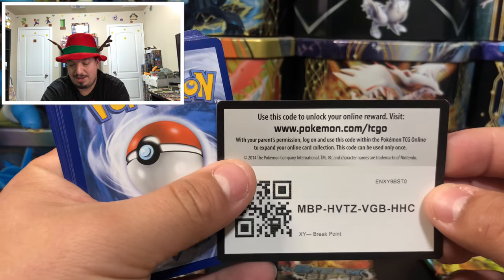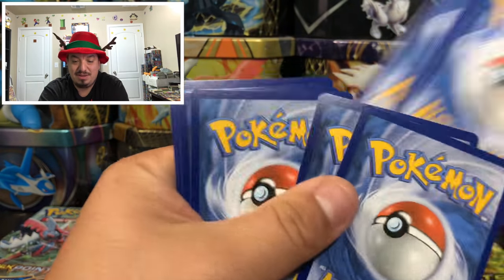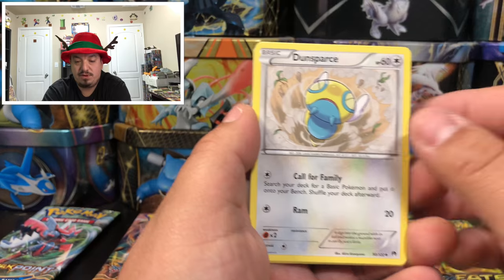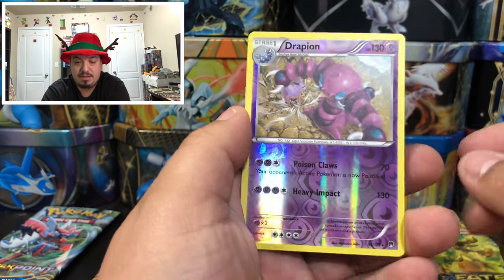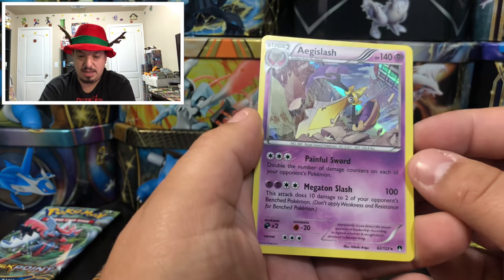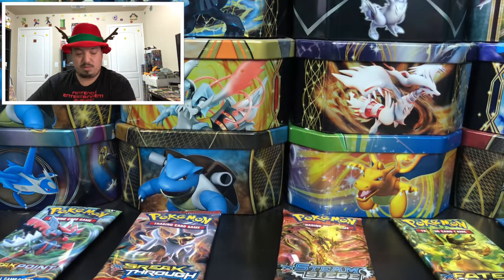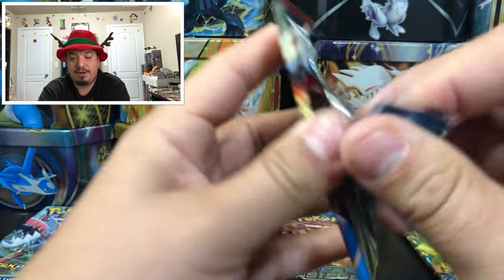Breakpoint — we have Frou-frou, Trubbish, Electivire, Froakie, Hitmontop, Fighting Fury Belt, a Drapion — reverse hollow rare — and an Aegislash — another rare holographic card! There is Breakpoint. Onto Primal Clash with Mega Groudon.